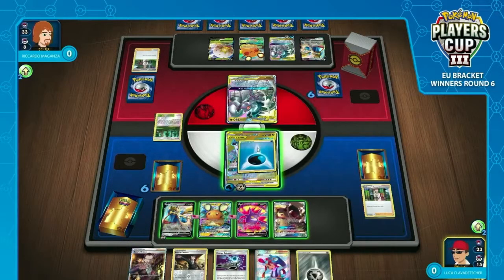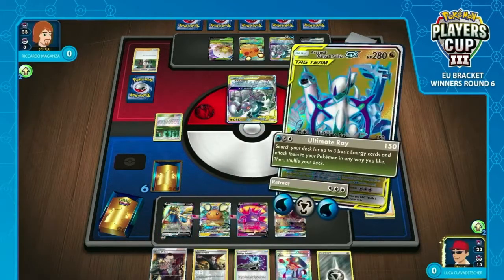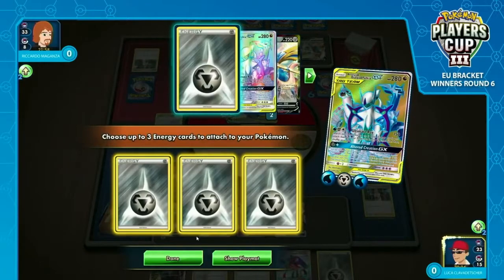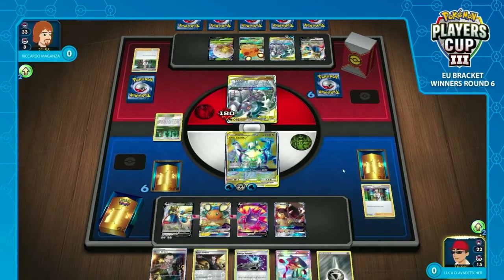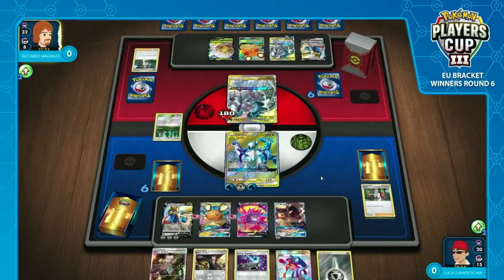That was a pretty good wink! I do feel a bit sad for Luca that he played the Great Catcher and then got the Morwild to put the Dedenne onto the bench a little bit too slow. But we do see a bunch of damage coming down here, and of course you get to attach those free energy to one of your Pokémon — the energy doesn't all have to be on the same one. Luca's got a good board position here, and Riccardo needs quite a bit to start keeping up.